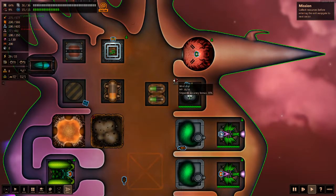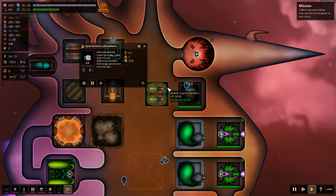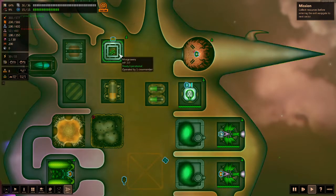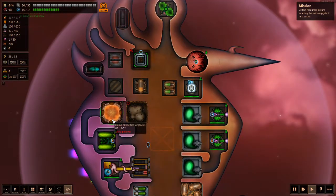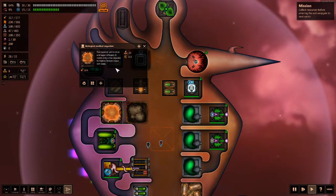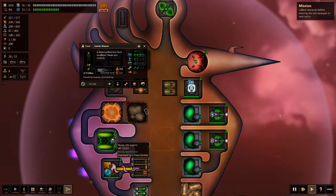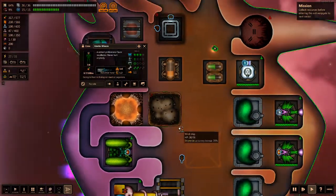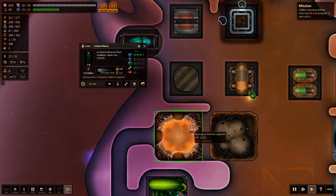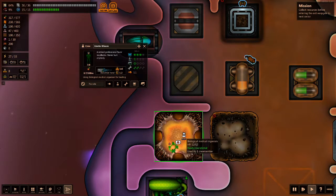We've got our giant living organic ship — this is really cool. We also have our cyborg here who is fireproof; he's going to be my fire officer. We've converted enough synthetics so we're turning that off for now. Do we have a heal-y place? Yes — a biological medical organism that heals our crew. Someone is hurt, so I'm going to send them in to heal. We're just getting acquainted with our new ship today. It's a little gross in some ways, but also really neat — it sends out waves of healing energy.